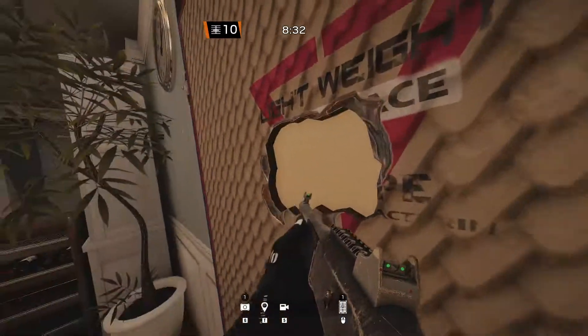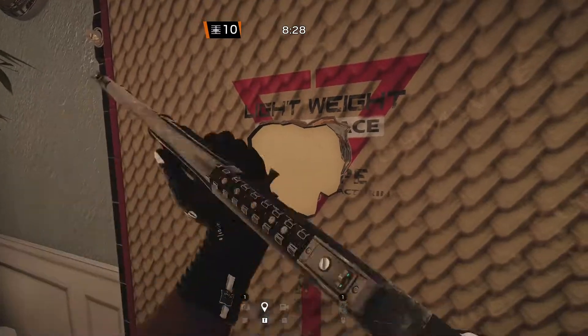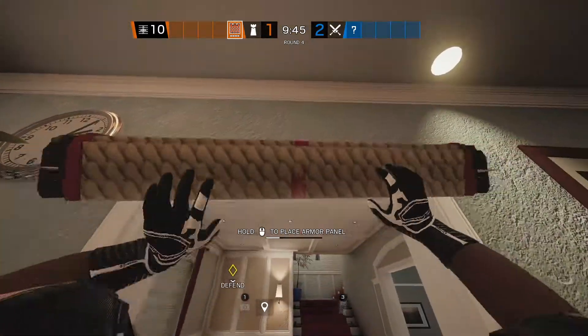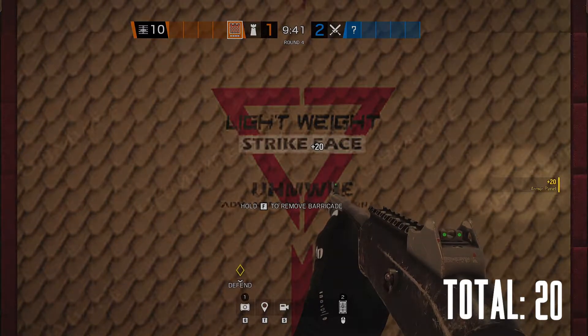The deployment, taking it off, it taking hits, and it getting destroyed all make the sound of ultra high molecular weight polyethylene instead of the barricade's plain light noise. Deploying panels gives you plus 20 points, twice, labelled armor panel, meaning you can get up to 40 points in total.